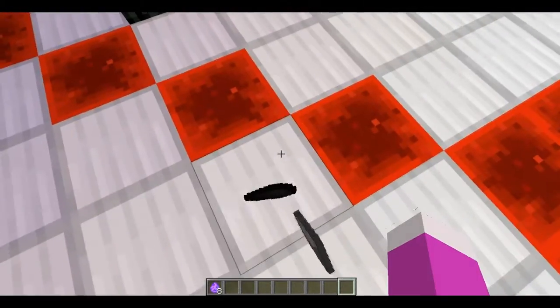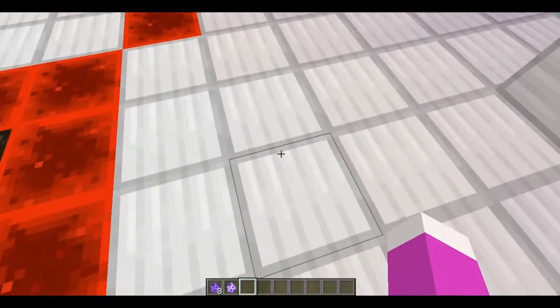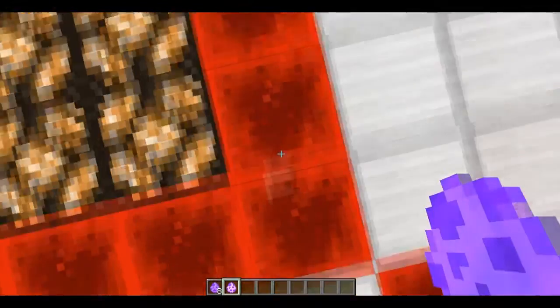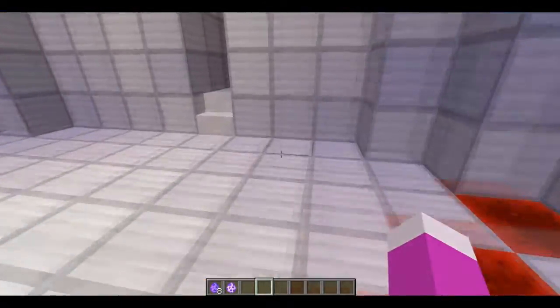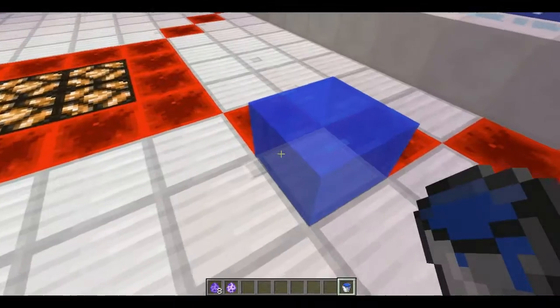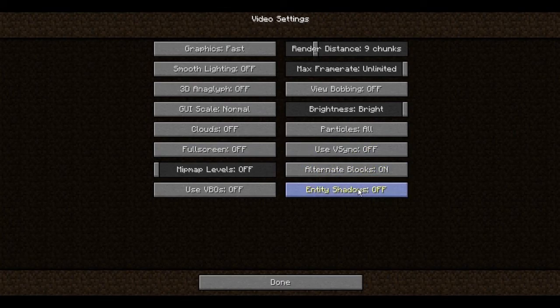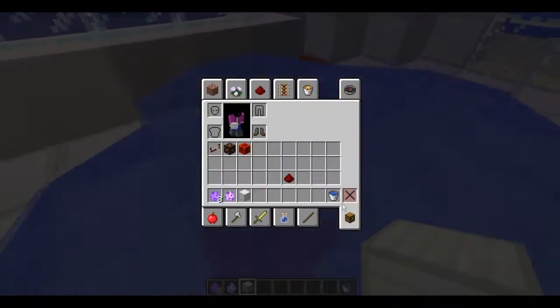Next item: gunpowder and coal gives you mist — this is the footprint dust. All you have to do is right click and this happens. It makes a track wherever someone goes. To remove those tracks you need a water bucket to clear them. It took off the footprint — there we go.